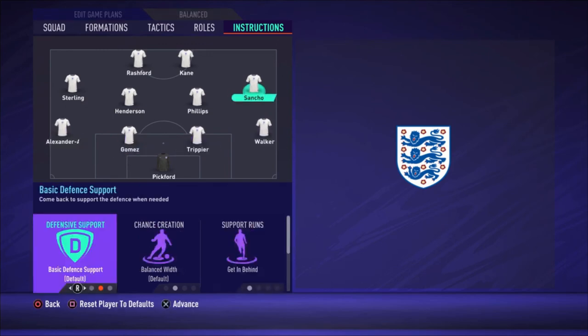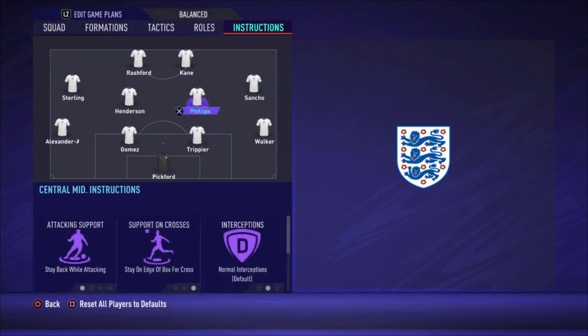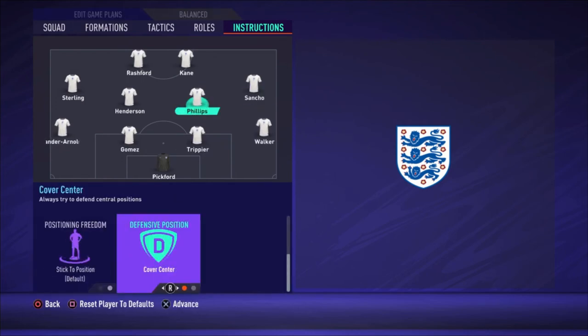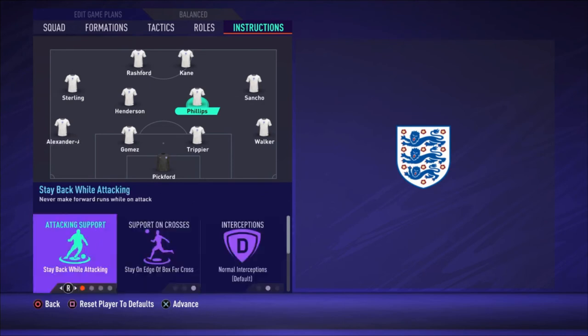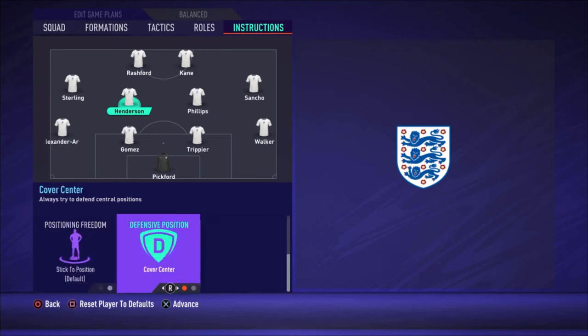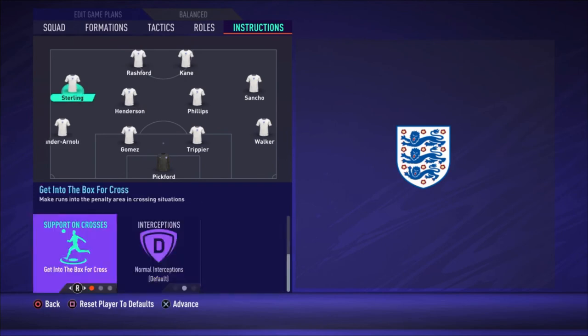For the instructions: Walker stays back while attacking, Trippier and Gomez are default, Alexander-Arnold stays back while attacking. Sancho is set to get behind and get into the box for the cross. Phillips stays back while attacking, stays on the edge of the box for the cross, and covers center — he's the most defensive midfielder. Henderson is on balanced attack due to his high work rate, so he goes forward and comes back naturally.